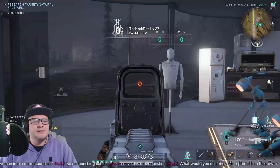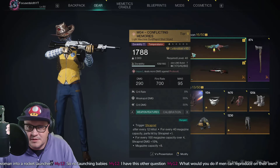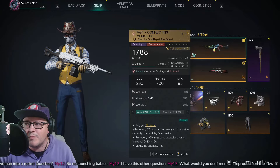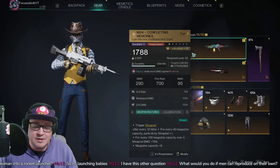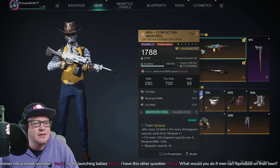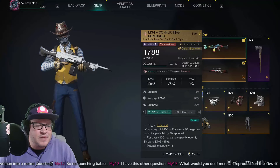This is a quick build guide for one of the more underrated weapons of the new scenario. It's not on the wish machine as a special item — it's just available to buy. It's the Conflicting Memories, the MG4, a shrapnel machine gun. It can do some really serious numbers. I actually think this is better than the Last Valor, just because of the rate of fire and the mag size dealing continuous damage.